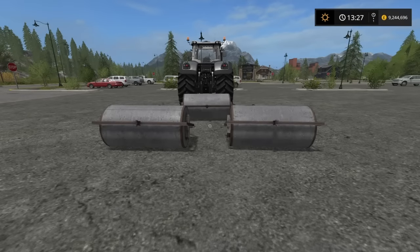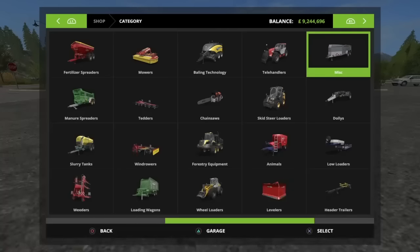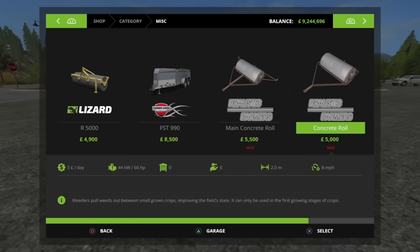The Concrete Rolls - that's what I'm going to be having a quick look at in this episode. If you go into the main menu under miscellaneous, you have got Concrete Rolls, if you download it obviously. It's a mod on the mod hub, done by Realistic Farmers.